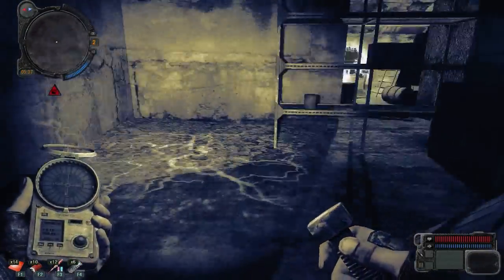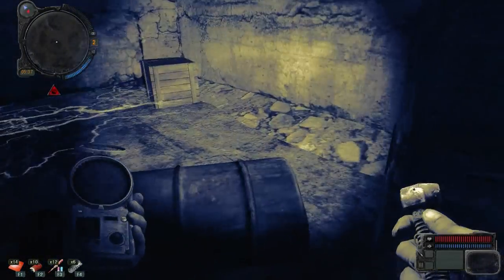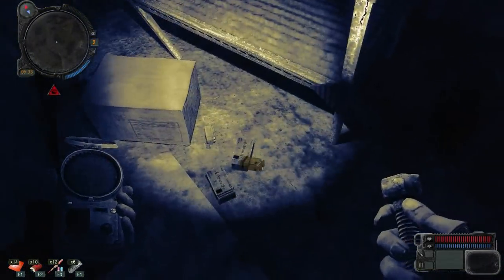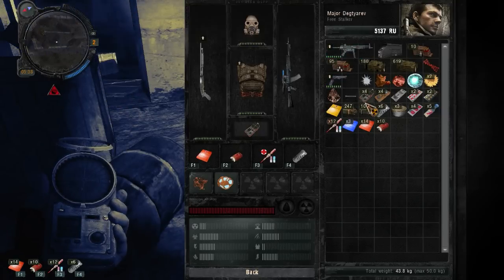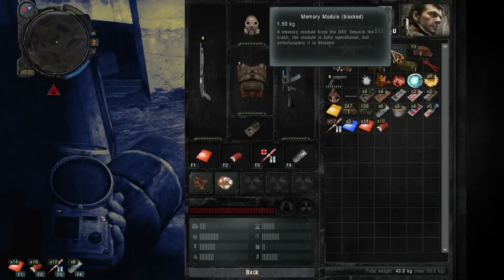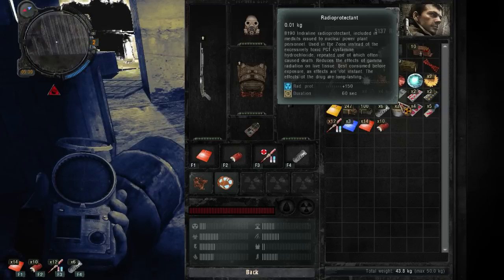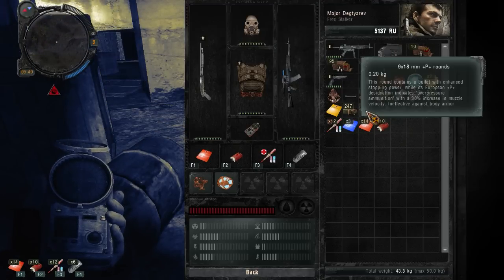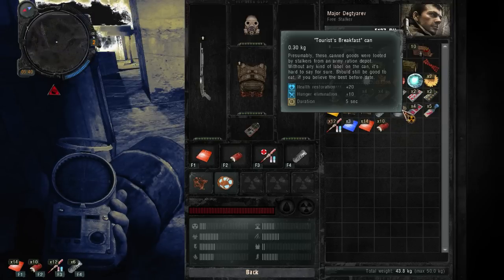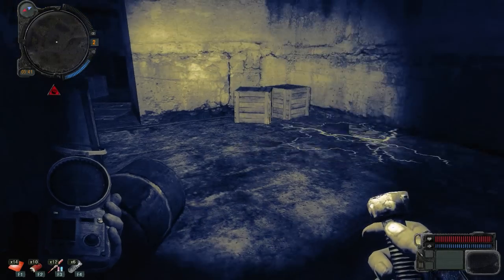There's got to be something else in there too. What have I been picking up here? That's the memory module. It's a new drug — radiation protection, radio protectant — neat. 9x18 plus P plus. And I got some slugs for my shotgun.